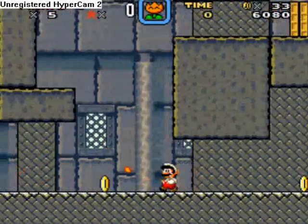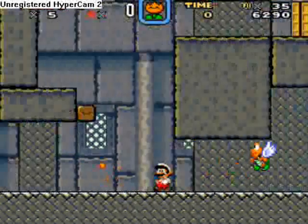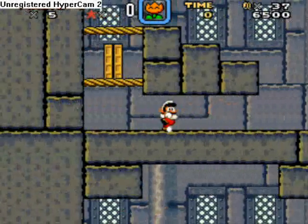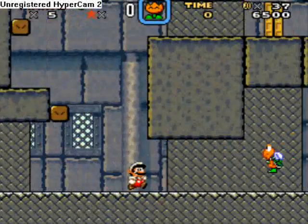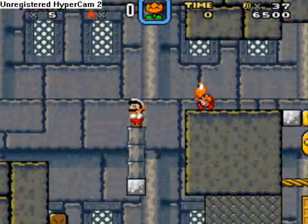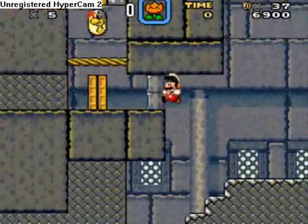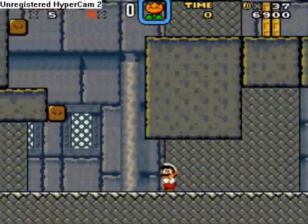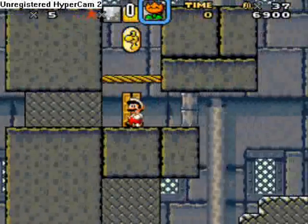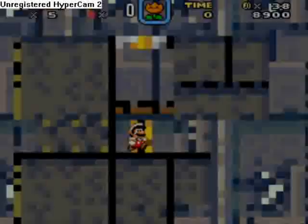Did I miss anything else? What else is up there? That's the door we just went into. Whoops, wrong way. Jump, Mario. Cool. Eat that — turtle shell in your face. How do I get in there? Let's see what's in that door. First I'm gonna grab this Yoshi coin. They're awesome. Door number two.